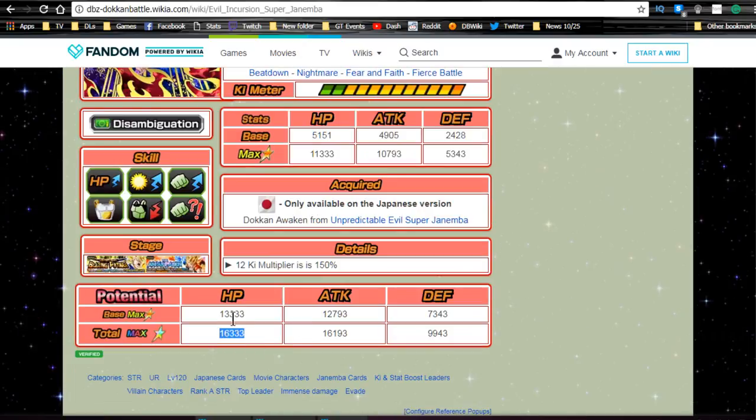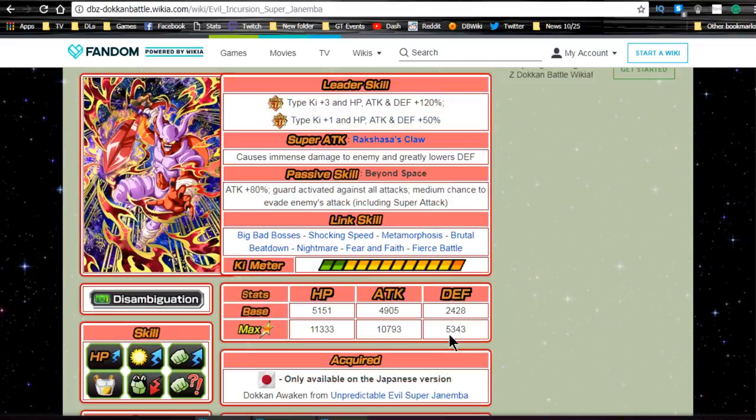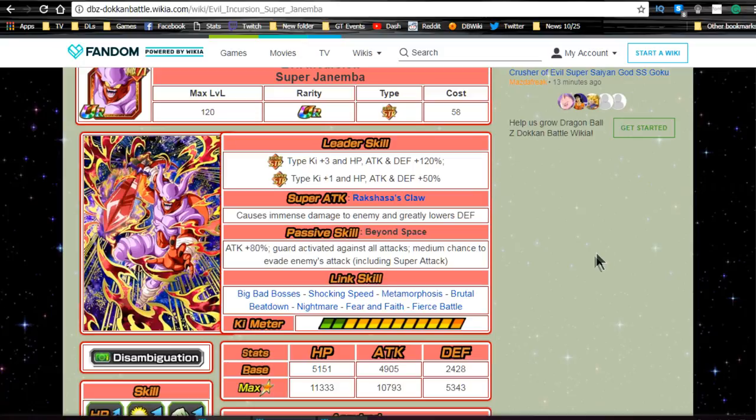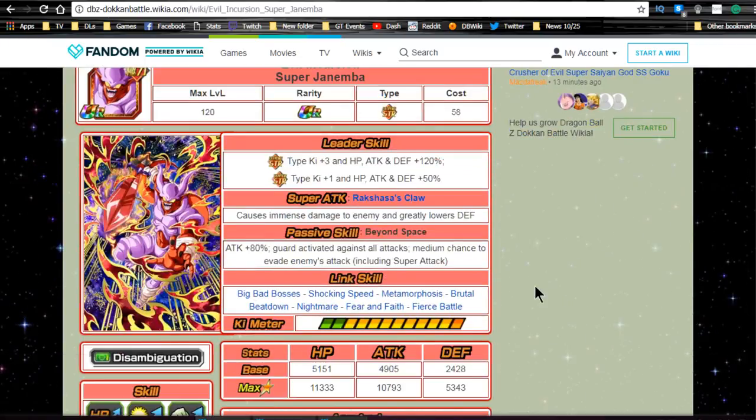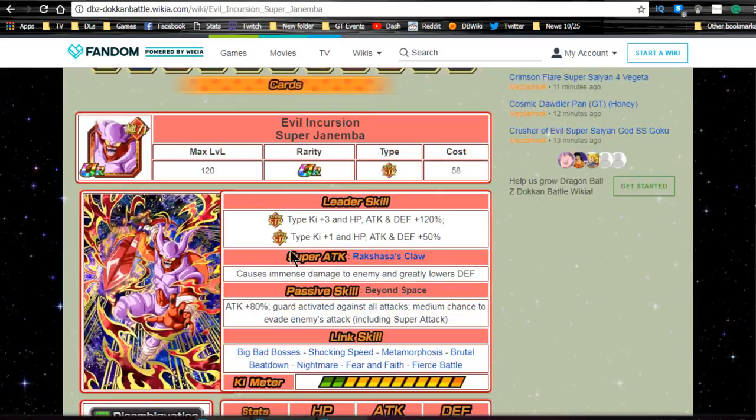For the dupe system: base unlocked stats are HP 13,333, ATK 12,793, DEF 7,343. Defense is really what we're going to have to focus on, as that's how he'll be utilized. Max stats with all four dupes unlocked are HP 16,333, ATK 16,193, DEF 9,943. He's going to be a very good tank if you do that. You'll want to open bottom-right and top-left first, but bottom-left is probably the third one to open in order to give his defense nice buffs. You'll also probably want to give him Dodge in the dupe system.